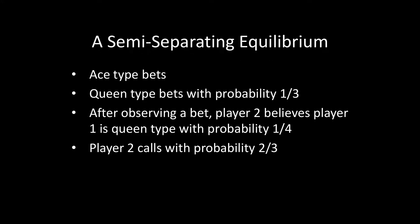Wrapping this all up, we now have a semi-separating equilibrium. The ace type bets with certainty. The queen type bets with probability 1/3. After observing a bet, Player 2 believes Player 1 is the queen type with probability 1/4 — that's the important part of a perfect Bayesian equilibrium. We're not just writing down strategies for each type; we're also writing down beliefs where applicable. That belief in equilibrium is 1/4, and with that probability Player 2 calls with probability 2/3.